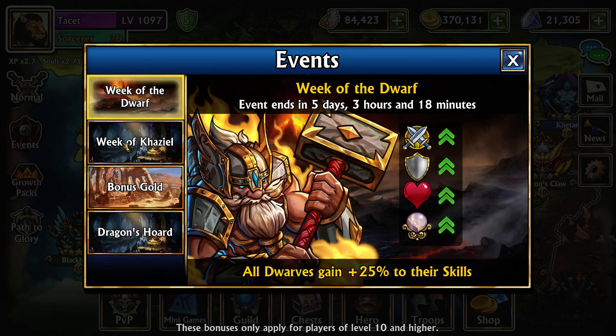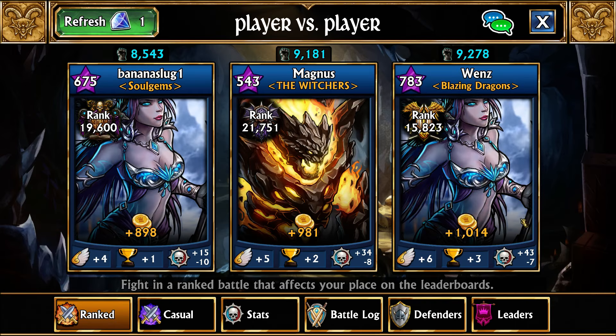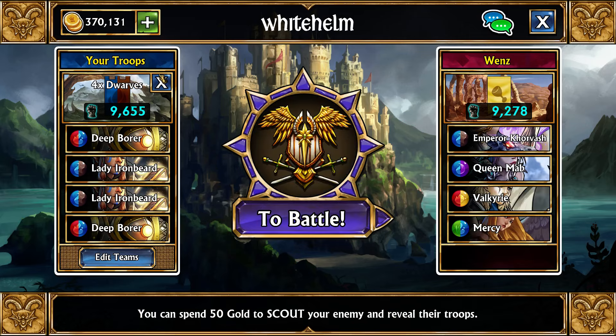For the rest of the events, we have extra bonuses — 25% for KZL as well as an additional 25% for dwarves. So if they're a KZL dwarf, they'll be getting a nice 50% bonus this week. We're going to go over two teams to utilize these bonuses.